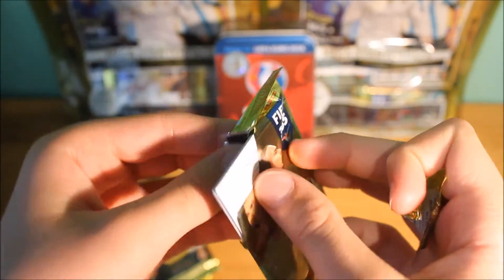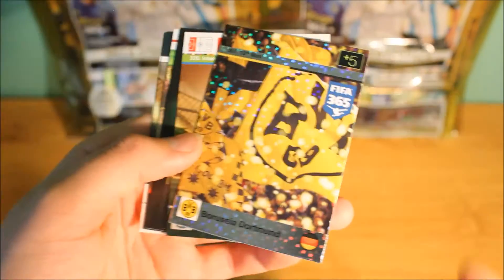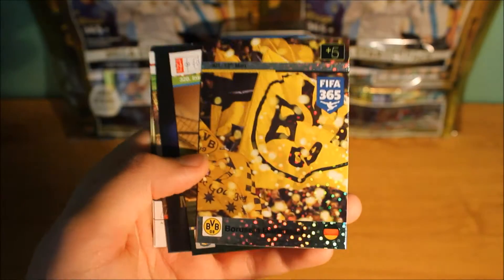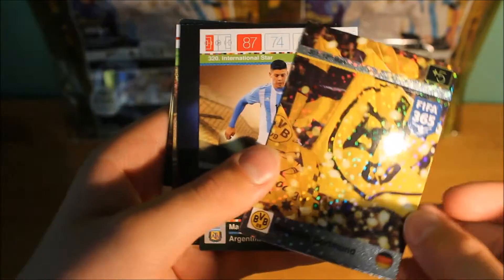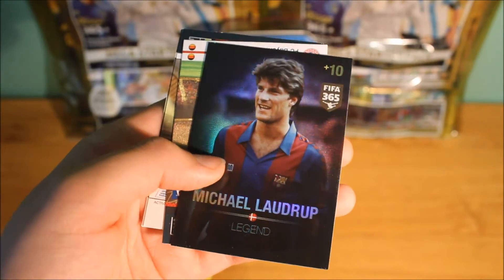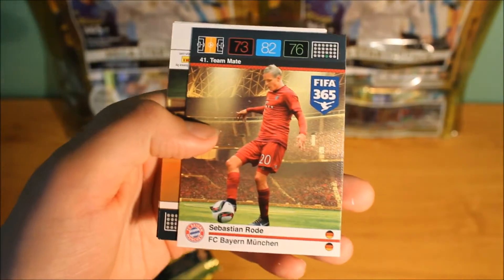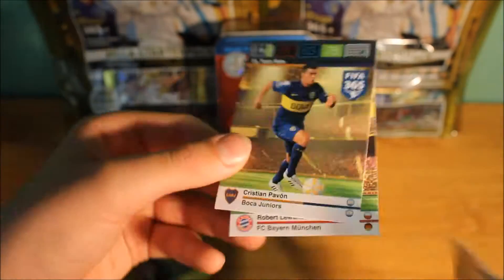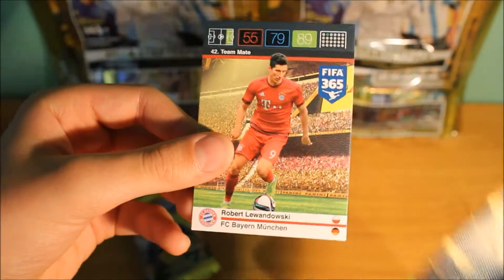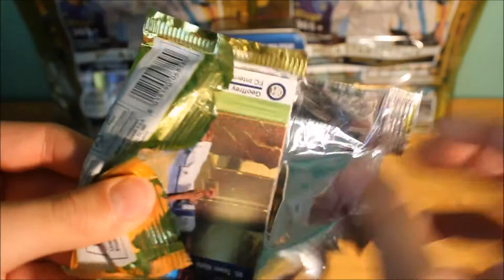Next packet — I did have trouble opening this so I cut it open a little bit. In here we do pull a 12th mana card which is a BVB card, pretty cool though. We do have Rojo, we do get Michael Lorop, a legend card which is a plus 10. We also get Rojo as a teammate again — that is my triple now. We do get Pavon and a Lodanski base card. I am having trouble opening these cards today, it must be the humidity, but let's get straight into it.